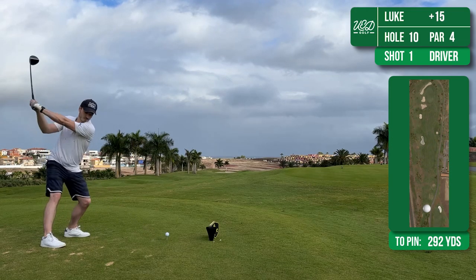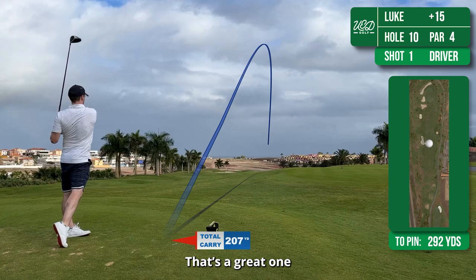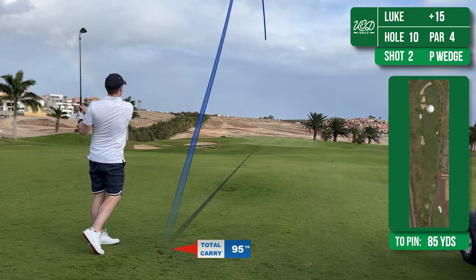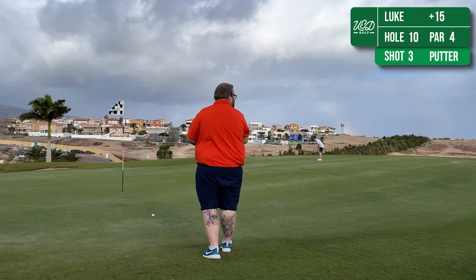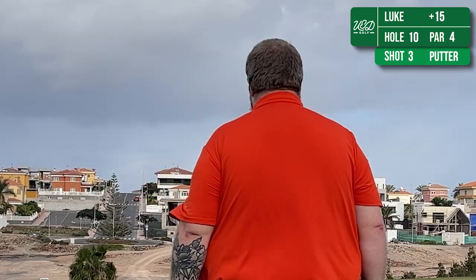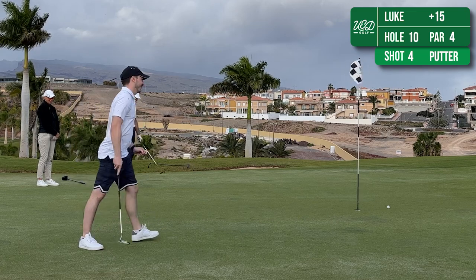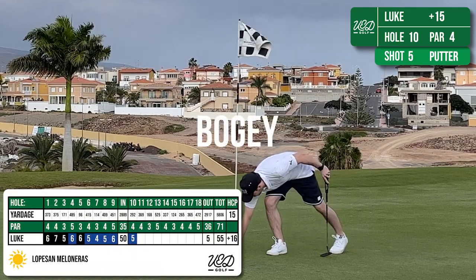Onto the back 9. The 10th is a fairly short and straight par 4, but immediately on the right hand side is the car park. It's not out of bounds but you're worried about putting a ball through a Tesla windscreen. Luckily I've kept this down the middle of the fairway and it's left me with a pitching wedge onto the green. However, I thought the wind was stronger than this and I've actually hit this too far and ended up at the back of the green. I haven't judged that one too well and now I'm struggling for par - it narrowly misses. Even though I've played this hole really well, again I've had to settle for a bogey.